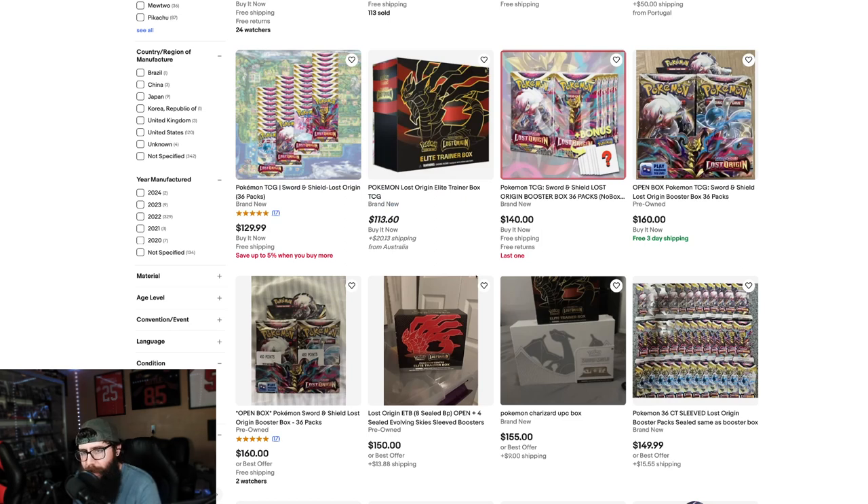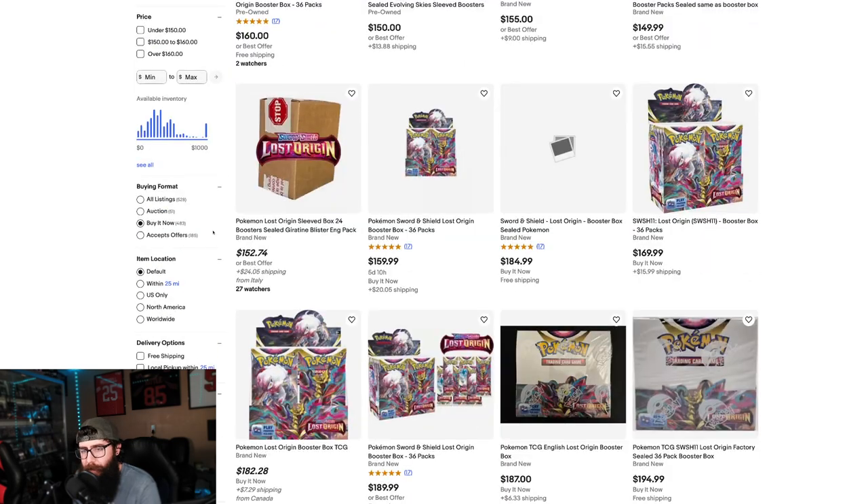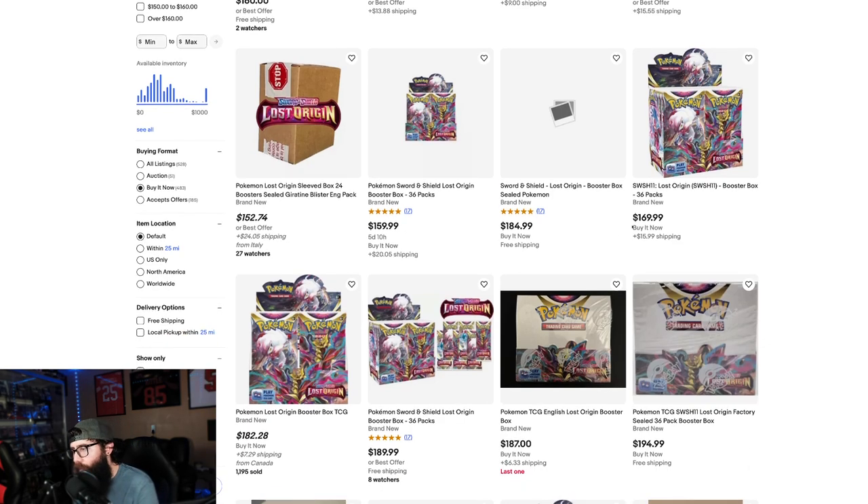Let's check eBay. Cheapest you can get on eBay as of this recording — that's loose packs. Looks like $160, but that's an open box. $169 plus $15 shipping, so you're still in that $180–$185 range for Lost Origin.